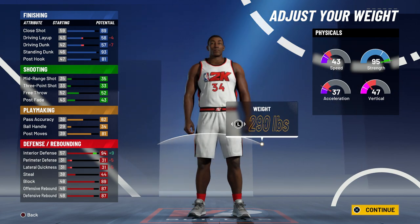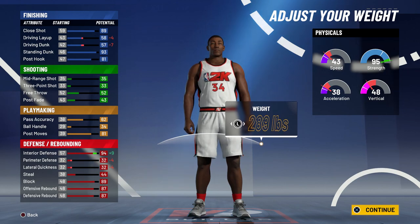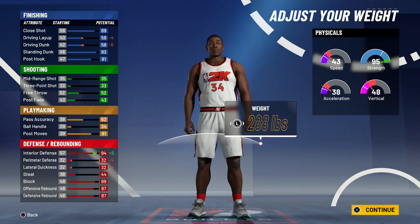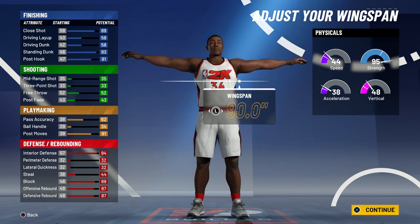For the weight, you actually don't want to max it. If you put it down you get plus one to perimeter defense and lateral quickness. Put it down again and you get more to driving dunk. Going from 288 down to 287, the speed goes up by one. So instead of 290, you want to go with 287 on this build.